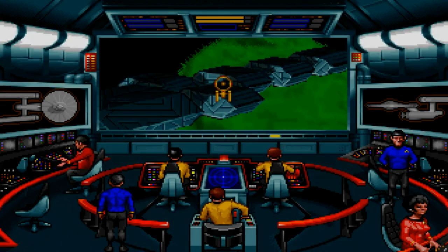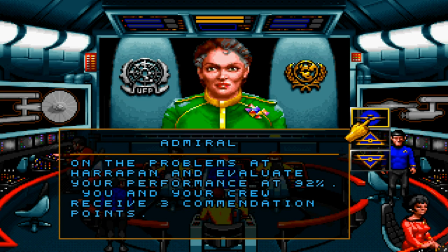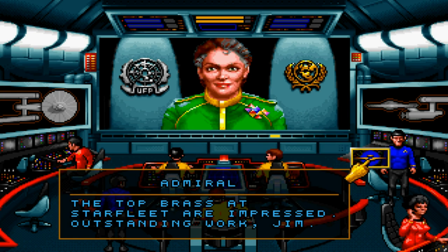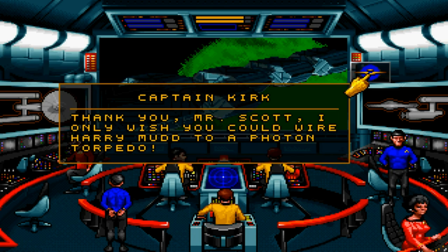Let's sit back for that witty banter. You have read your report on the problems at Harapan and evaluate your performance at 92%. You and your crew receive three commendation points. Oh, 92%? What did I forget to do? The top brass at Starfleet are impressed. Outstanding work, Jim. I wired in that alien contraption to the torpedo system — it should boost the ship's firepower, Captain. Thank you, Mr. Scott.